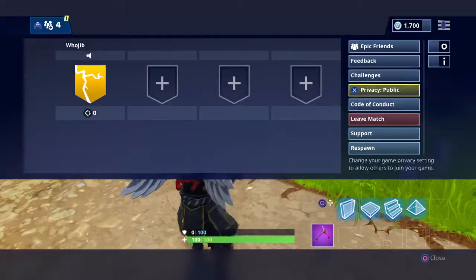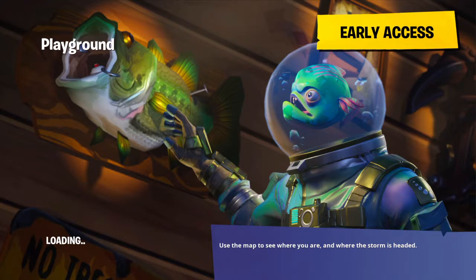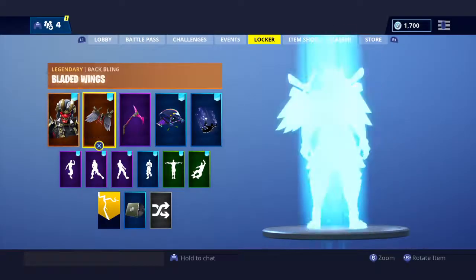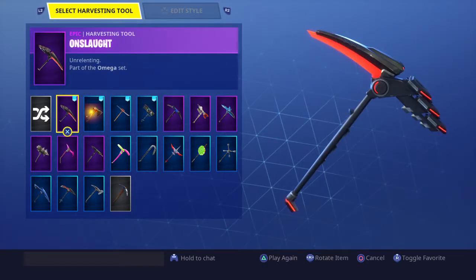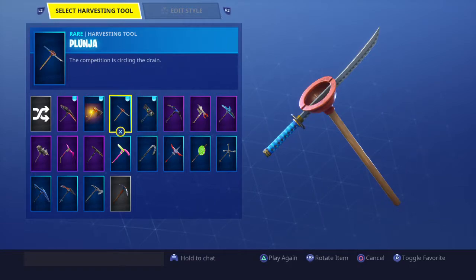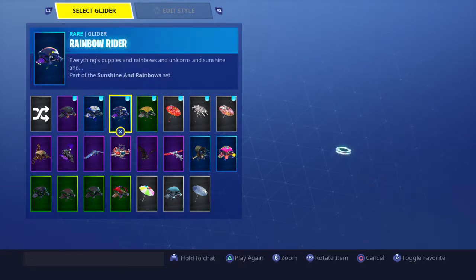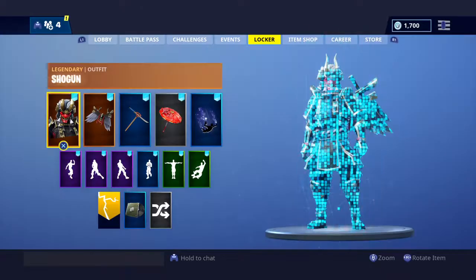Oh god, I forgot the pickaxe — sorry, it's kinda crucial that I change it. What pickaxe do I have? I kinda just skipped that. You gotta have a good pickaxe and glider to go with it. Rift's Edge is not one of them. I'm gonna try the Plunge — I feel like that would go good because it's like a sword. And then Paper Parasol — I feel like those two will go pretty good.